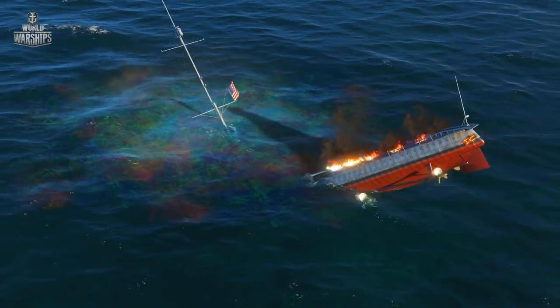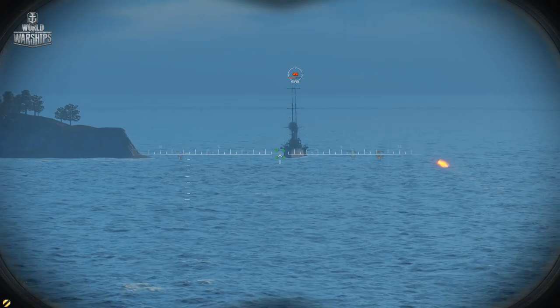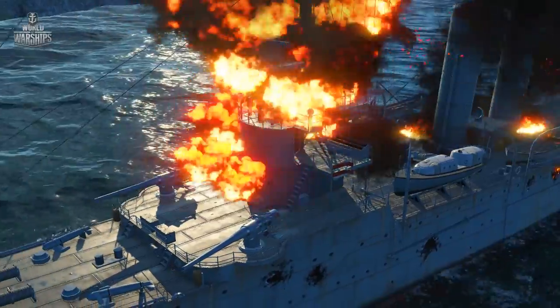HE shells are definitely more effective against thin-skinned ships. Detonating upon impact, they cause heavy damage with fragments and a blast, which has a high chance of setting fire to the ship.